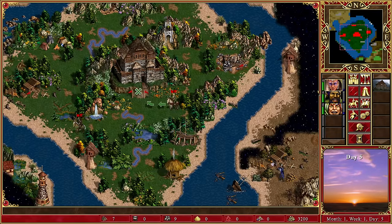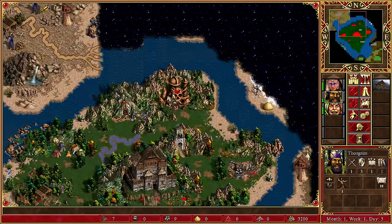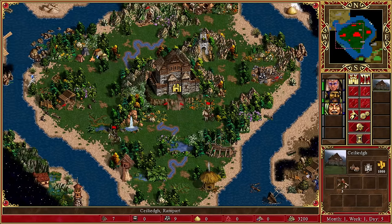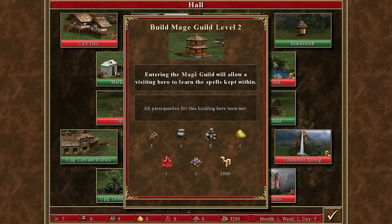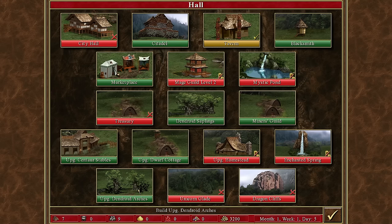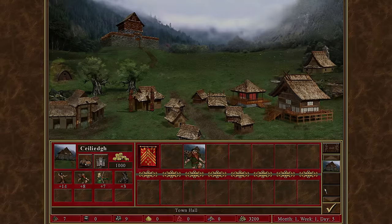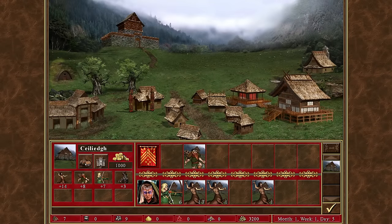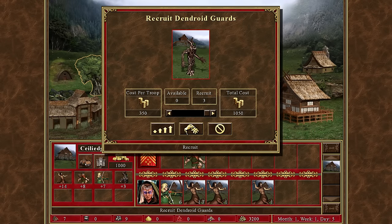Our opponents are sweeping up the free resources. Thorgrim starts coming back and will be given a very special job. The question is whether we spend resources on mage guild level two, but we can't really do that. We could go straight for upgraded dendroids — the upgrade's pretty bad but takes them from three to four speed, which is a big difference when you're that slow. The blacksmith gives us an extra first aid tent if we want, but I don't think I do. We're going to go in and pick these up, then pick up a few centaurs.